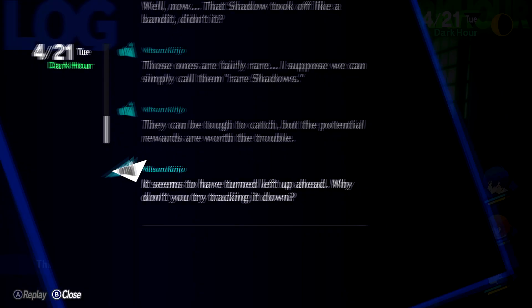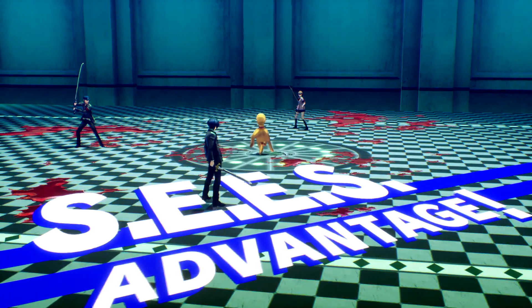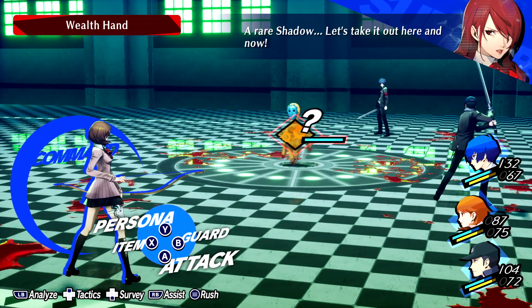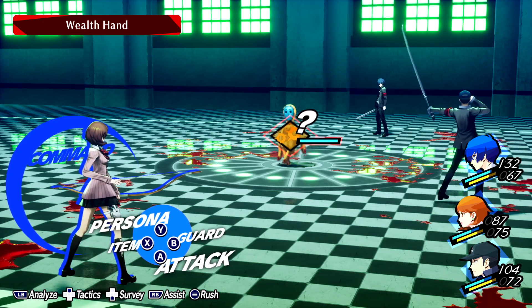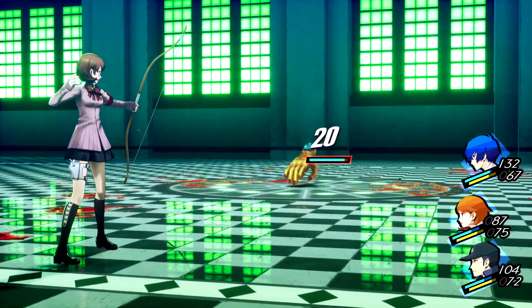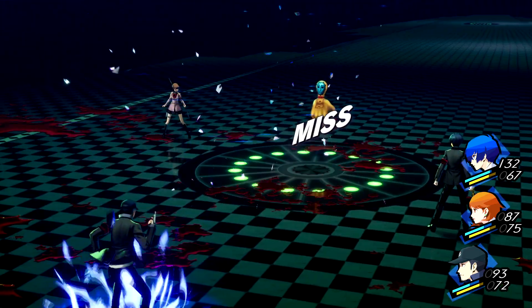And unlike FES or Portable, they will not disappear if they run into a wall — they will instead turn around. These guys always have set resistances and are always weak to specific skills. Conveniently for us, this guy is weak to bash skills specifically.